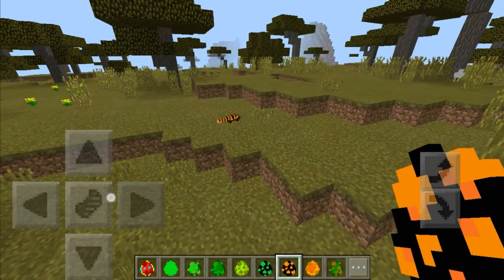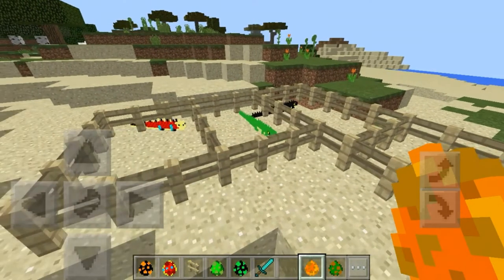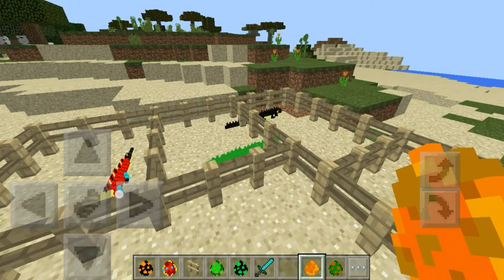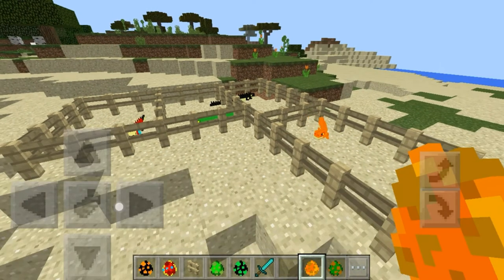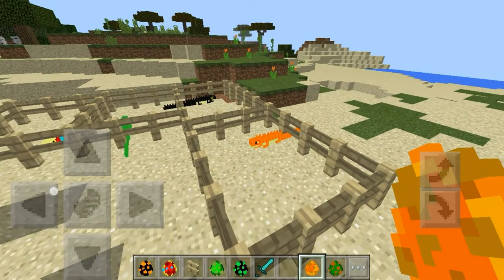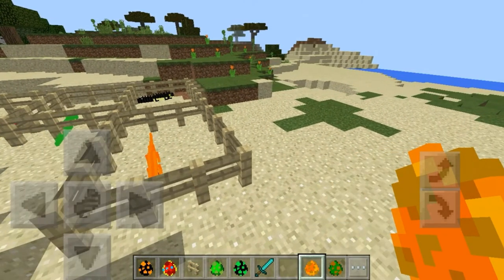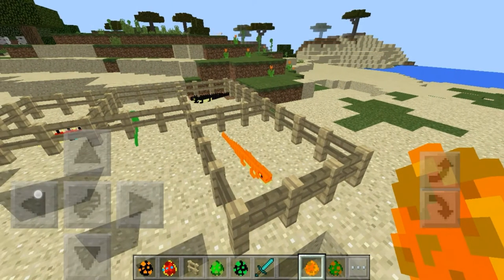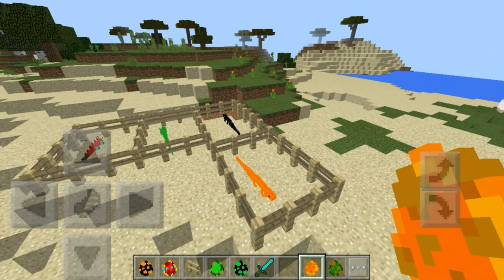We actually have the orange iguana. First, let me show you all the different types of iguana — we have the red and yellow one, the green one, and the black and yellow one. Now I'm going to show you the orange one, which kind of looks like a Charmander to me, I'm not going to lie. It actually kind of looks like a Charmander. Comment down below and tell me if you think this looks like a Charmander — with a longer tail and everything.